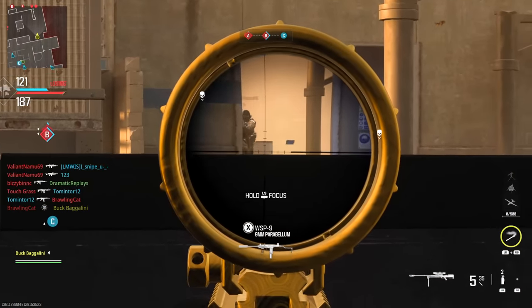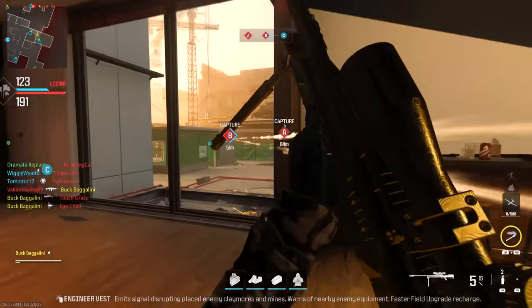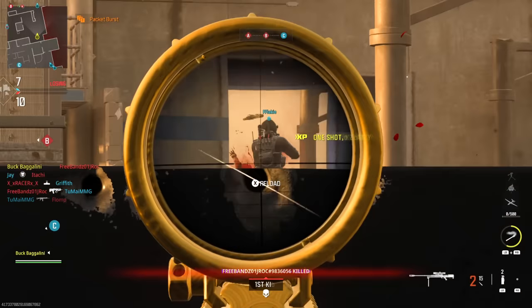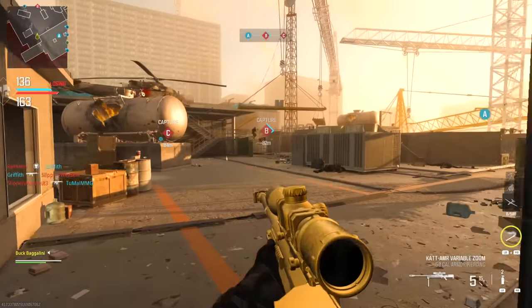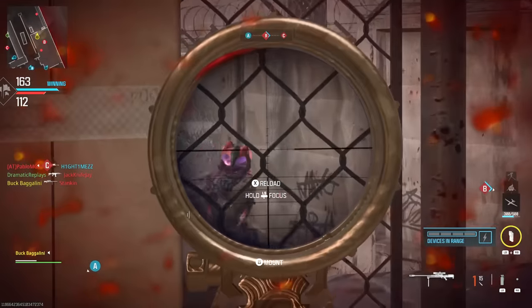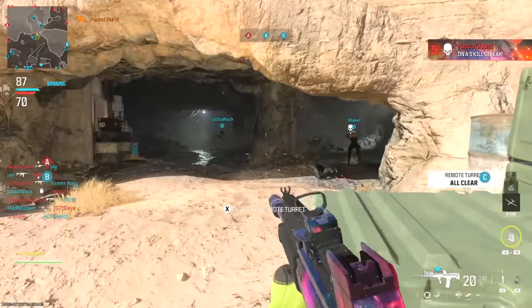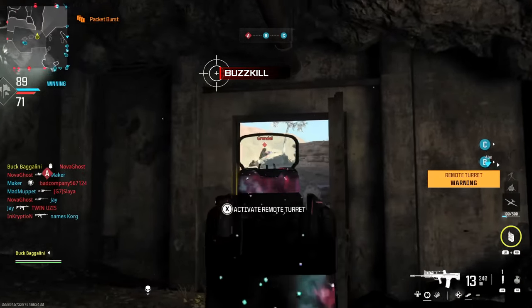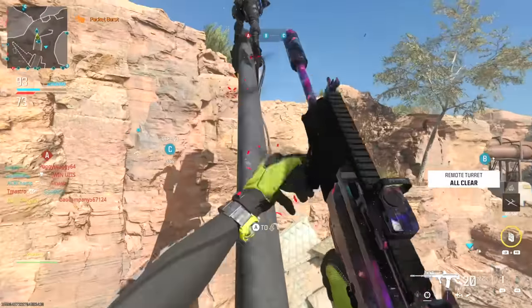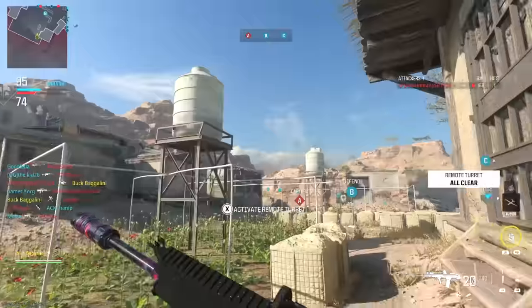On High Rise, if you're laying outside the C building, you can wedge yourself near the terrain and shoot through it, especially with good penetration ammo attachments — but again, sometimes it counts and sometimes it doesn't. It's completely random. The best maps for penetration kills are High Rise and Scrapyard — specifically the fence on B Dom in Scrapyard. On Shipment there are a couple areas to shoot through containers too. It's probably the most annoying challenge because there's no rhyme or reason to which surfaces count.